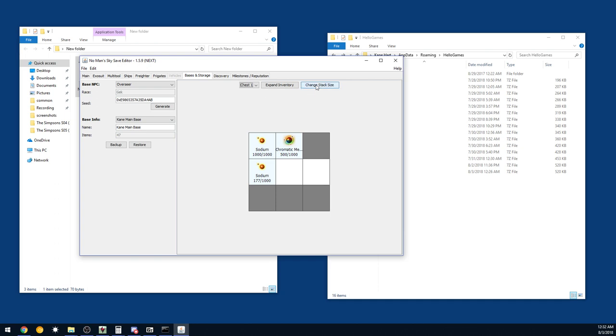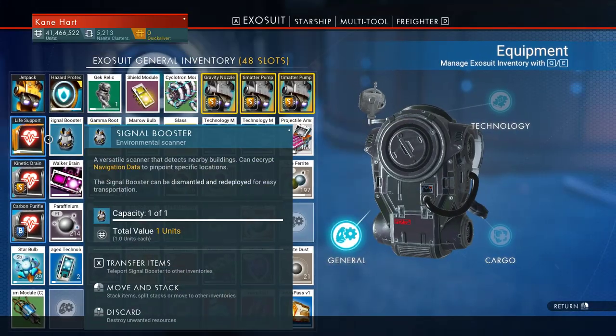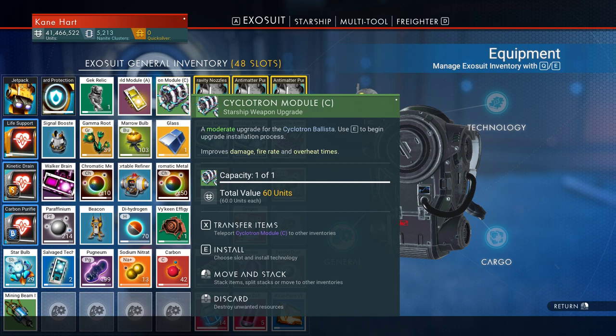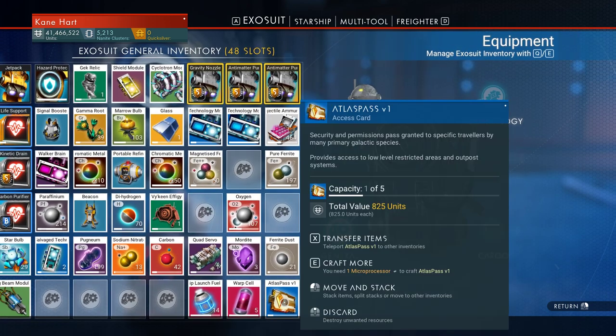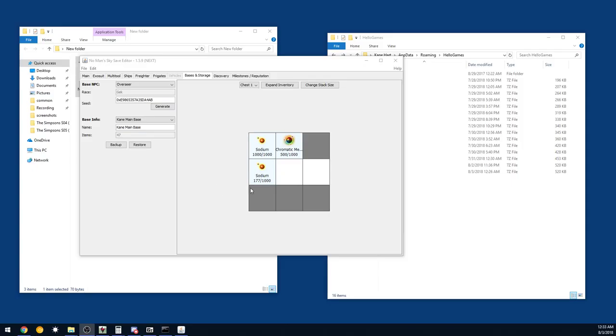So what we're gonna do is change the storage size. Going back in-game, this is the easiest thing — you don't want to break your game but you also want to know if you're doing it right. If we count the slots: eight columns and six rows. Never go past eight by six — I don't know what would happen, but someone with programming experience would say it probably will break. So we're gonna go to Expand Inventory and we're gonna do eight by six.